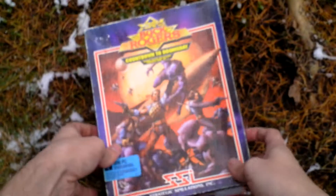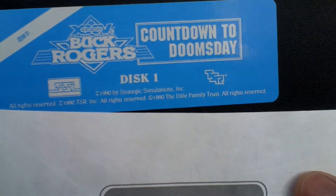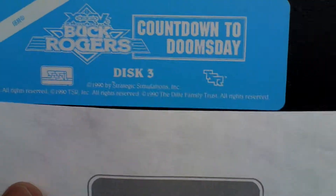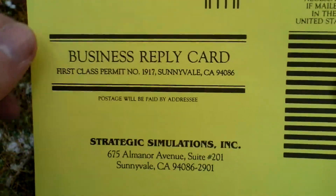Now I open the game box and let's see what's inside. There is the game itself — it is on three 3.5 inch discs. Disc one, disc two, and disc number three. And there is also a registration card.